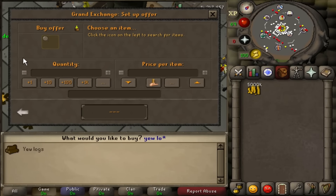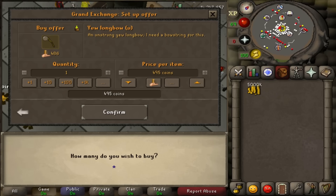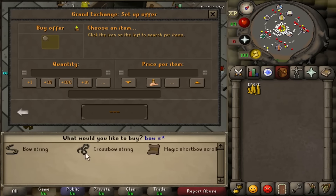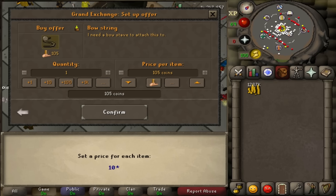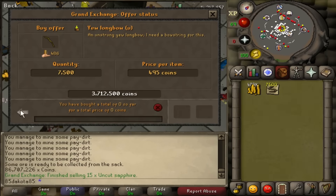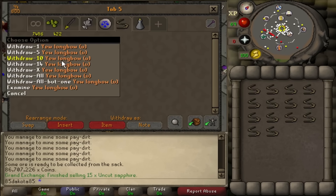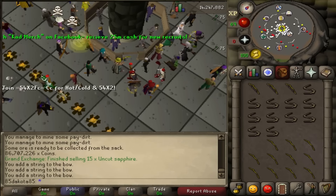For this in-between episode, I'm going to be stringing some Yew longbows. We're going to get some good Fletching XP because I'm going to be doing 7,500 of these. I've been using OSBuddy prices to get some buying done. It's going to be a fairly quick in-between episode and I'm looking to make right around 1 mil profit. I'll have all of these done at the beginning of next episode. Those unstrung Yew longbows didn't buy right away, but I got just over 400 to start stringing. I hope you guys enjoyed — I know I did, and I'll see you next time.